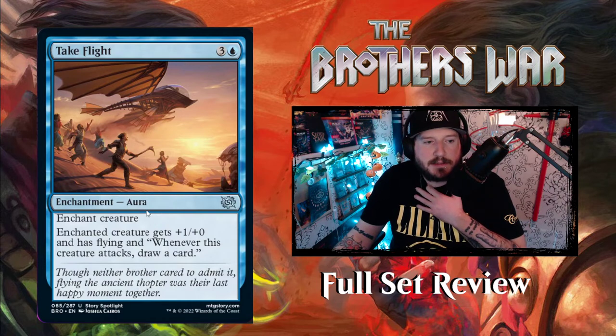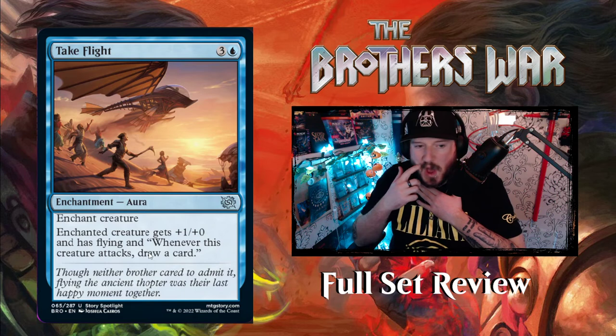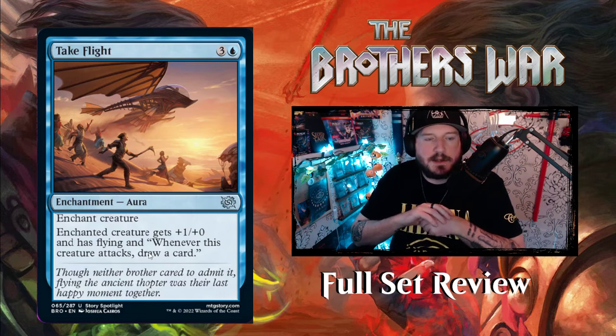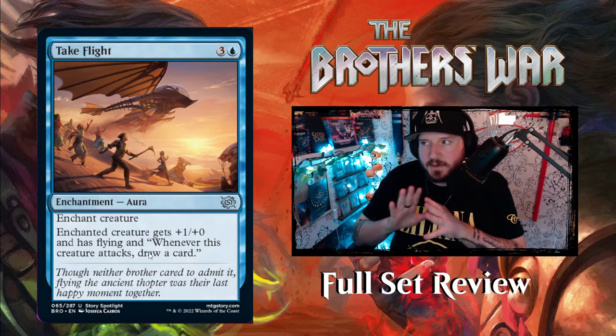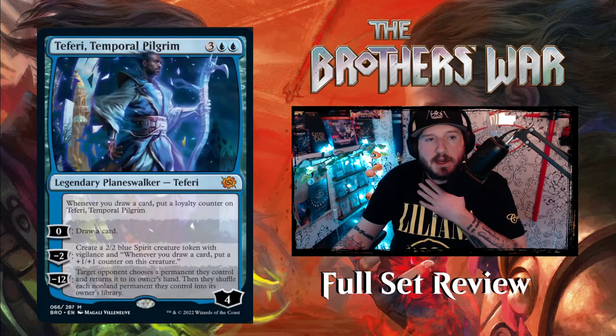Take Flight — three and a blue for an enchantment aura, enchant creature. Enchanted creature gets plus one plus one and has flying, and whenever this creature attacks, draw a card. Doesn't even have to do damage — just when it attacks you draw. That's pretty cool.